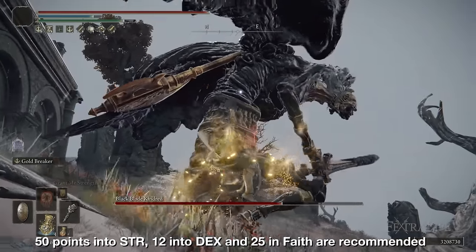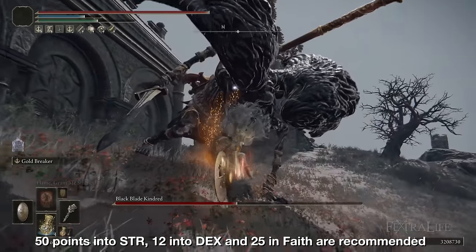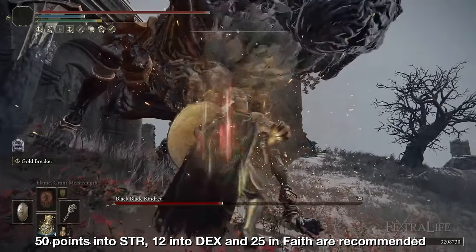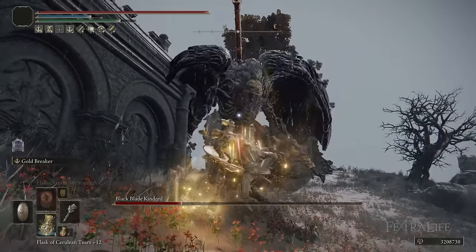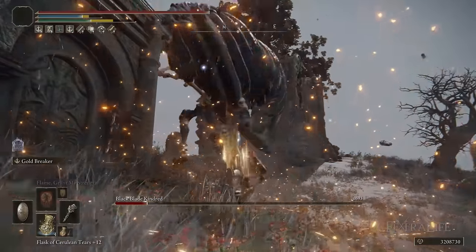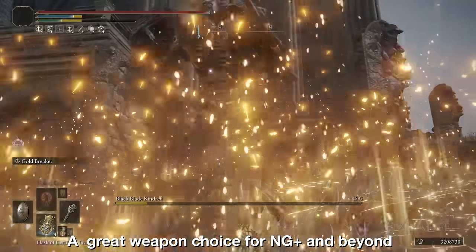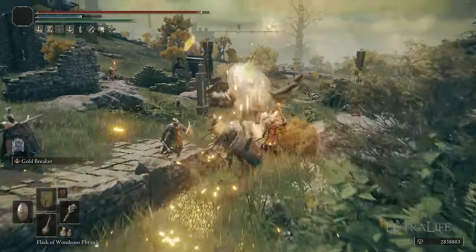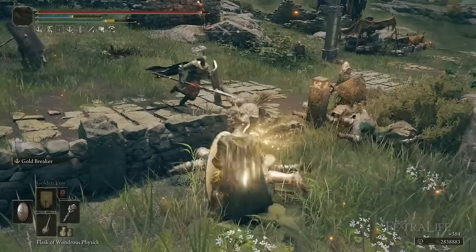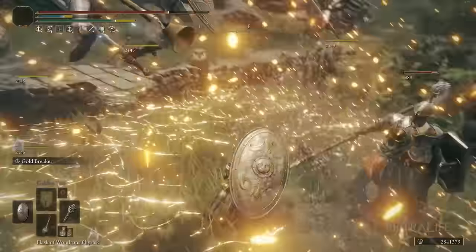The sweet spot for Merica's Hammer is around 50 Strength with minimum requirements in Dexterity and Faith. However, it's a good idea to have at least 25 Faith in order to use Golden Vow and Flame Grant Me Strength. This weapon scales decently with all three stats, and since its skill is so good you'll be able to get through at least Journey 2 and 3, and possibly higher. I like to play this weapon with a Great Shield for block counters and the Clawmark Seal to take advantage of both Strength and Faith for incantations, leaning into Gold Breaker.